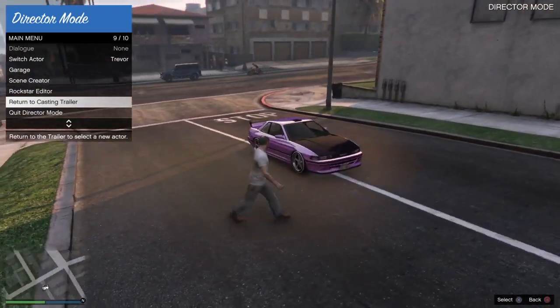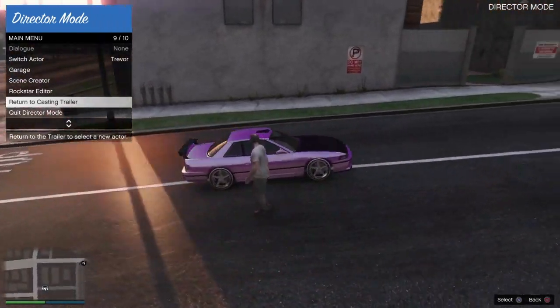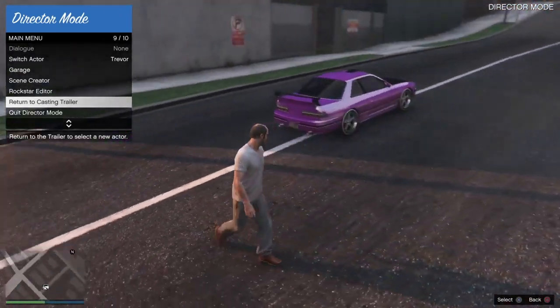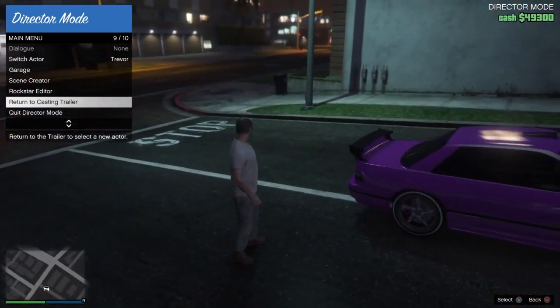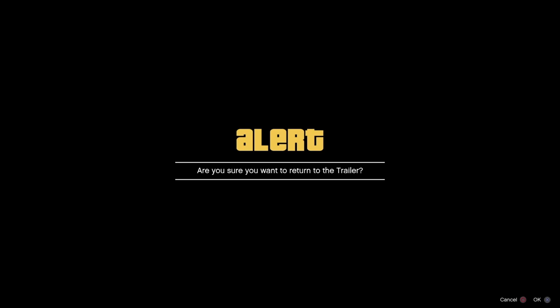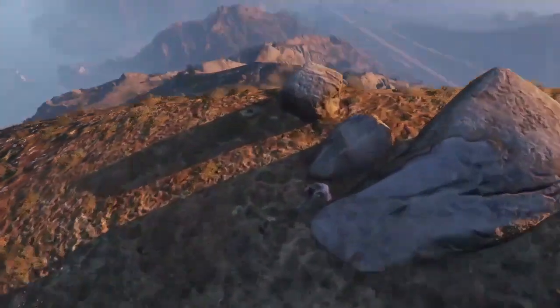In a sec, the time of day is going to change and money will appear on the right-hand side. My interaction menu for DM is open and I'm hovering over return to casting trailer. As soon as I see my money, I accept either return to trailer or exit DM. Sit on this alert - this is where your friend will try and join you in this session, either via the pause menu or via the dashboard.